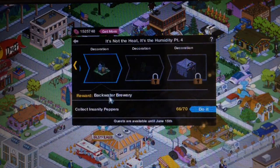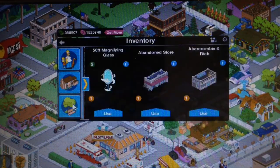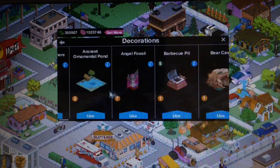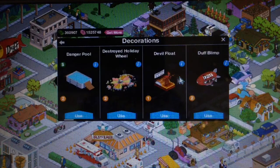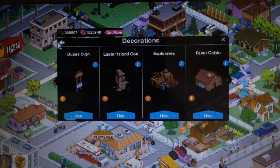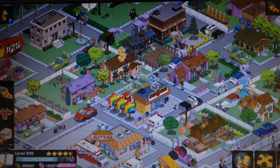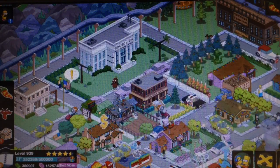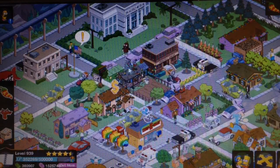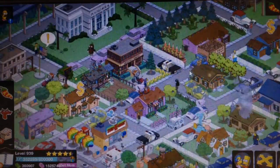I already did a little bit of work to get the Backwater Brewery, like I said in the last video. If you haven't checked it out, check it out. I think we do have this decoration — I might have some laying around in my town. Let me just check real quick. Yeah, right there, right behind Cletus's farm. It's very hard to see but it's there.